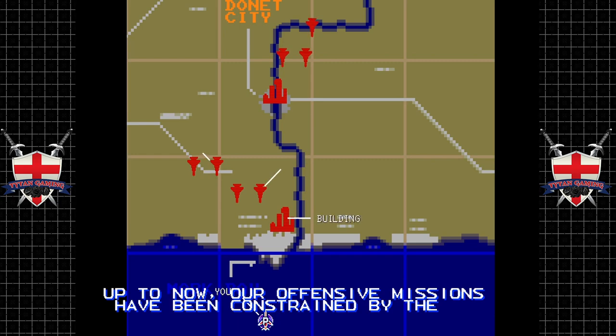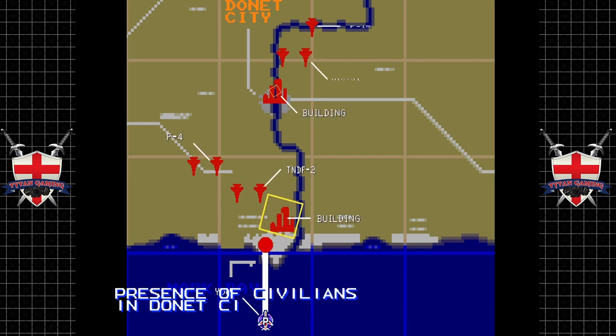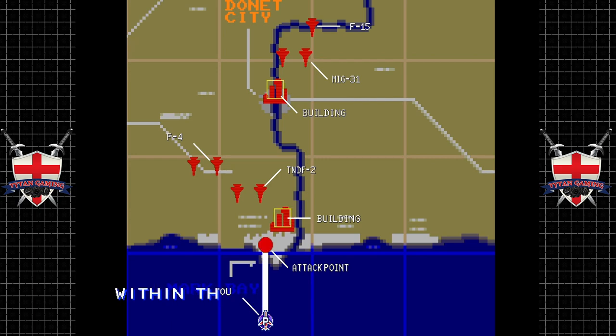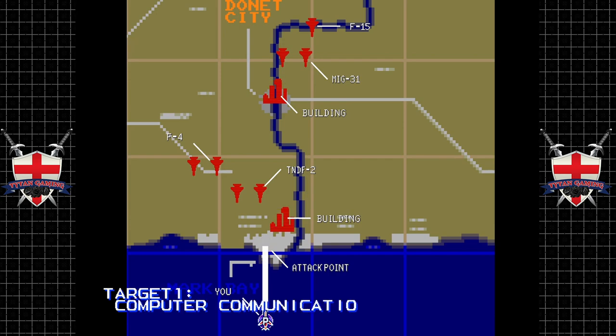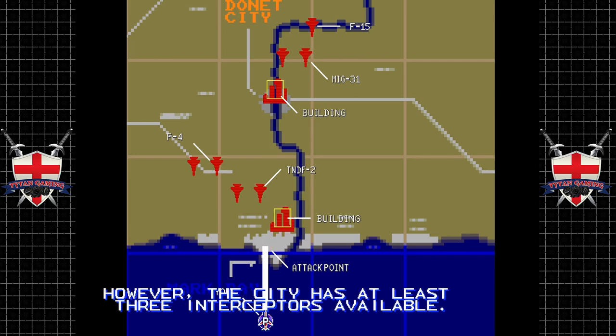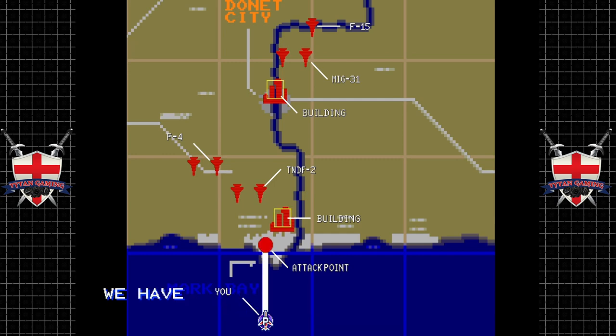Up to now our offensive missions have been constrained by the presence of civilians in Donat City. A recent evacuation of that city permits us to engage hard targets within the city perimeter. Target one: computer communication center. Target two: enemy headquarters building. Night conditions should neutralize enemy ground fire, however the city has at least three interceptors available. From now on you will have a wingman assigned to you.